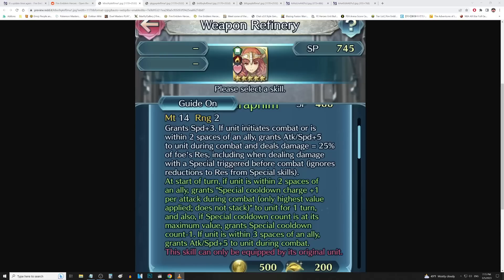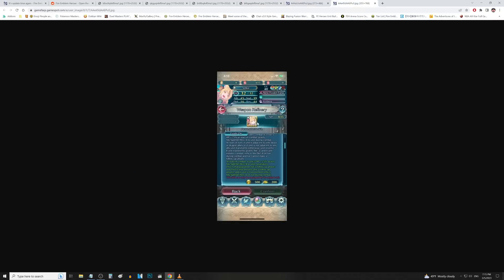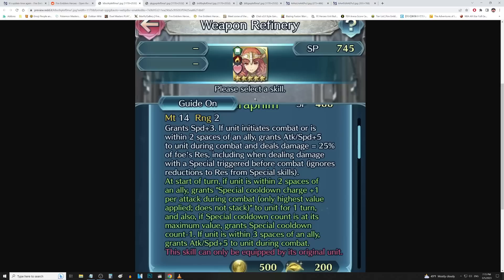So like usual, we're just going to go ahead and start things off with the refines for the units. Forgive me, but it's really early into the night, so I have potato images for Selkie and Forsythe, but we're going to start things off with Legendary Celica, one of the units getting a remix here.